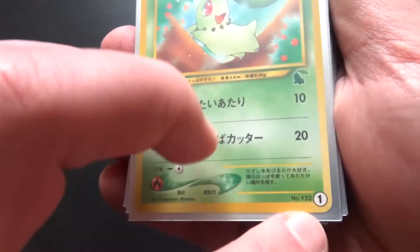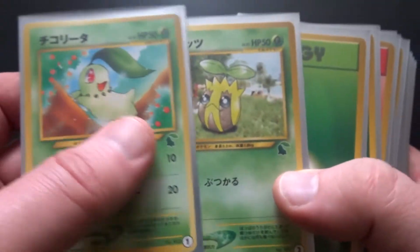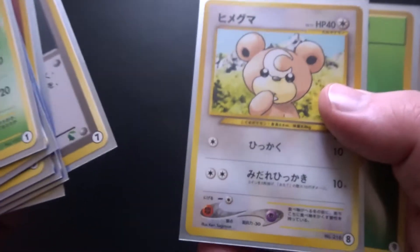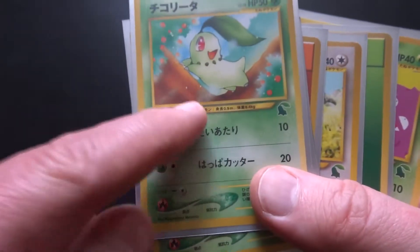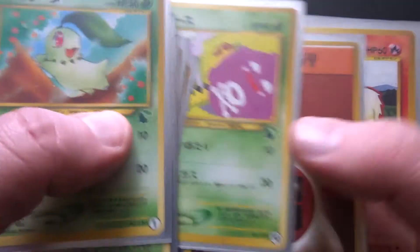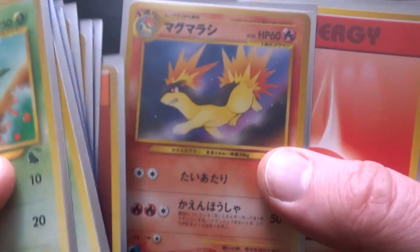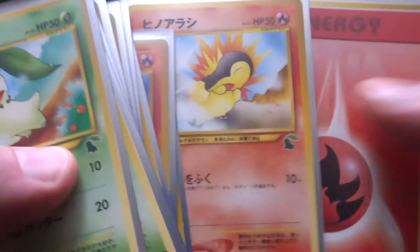First we'll look at the numbered Chikorita deck — there are 30 of these. They feature art by Kagamaru Hemeno, Ken Sugimori, and a couple of others. There's an exclusive Ken Sugimori Teddiursa, and I think another exclusive as well, but some are reprints — like the Koffing from Team Rocket and the Growlithe from the base set. There's a nice Himemaru Quilava and Cyndaquil.